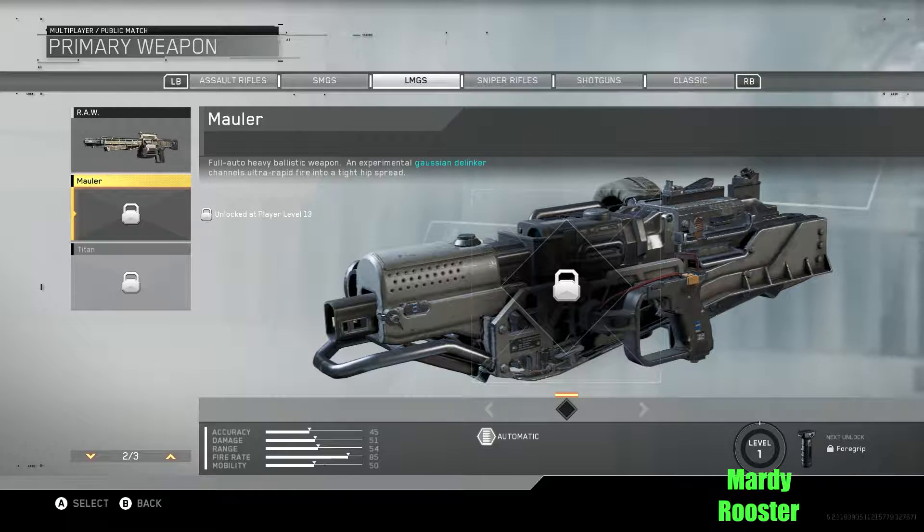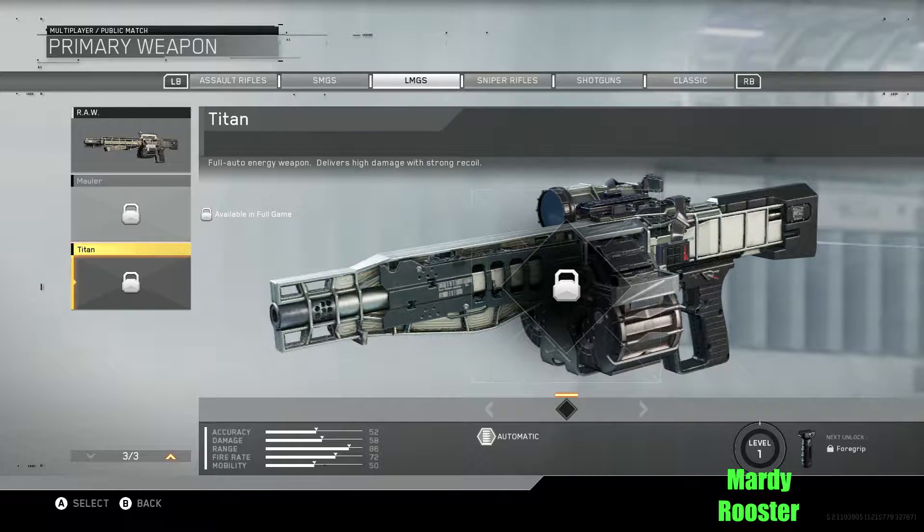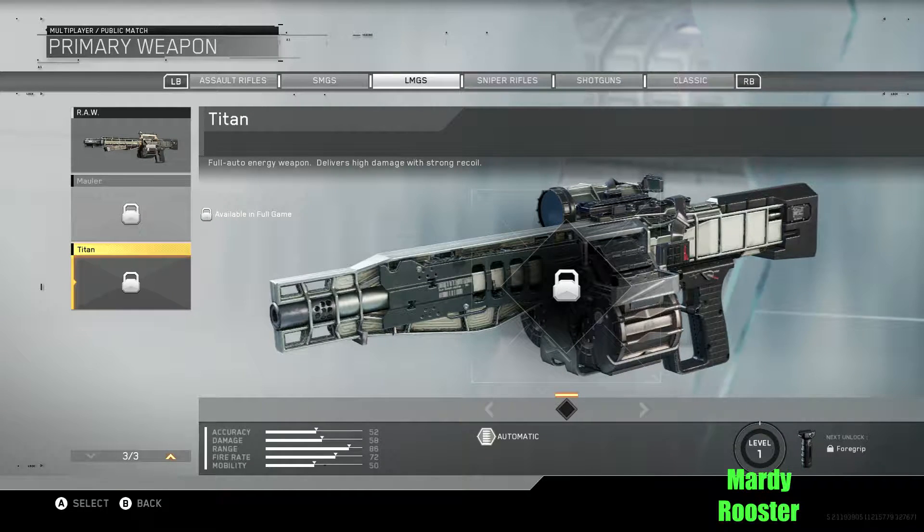Then you've got the Molar — this looks scary. Full auto heavy ballistic weapon. An experimental design channels ultra-rapid fire into a tight hip spread. So it's like the chainsaw, really good from the hip — though the chainsaw could only really be used from the hip anyway. Then you've got the Titan: full auto energy weapon, delivers high damage with strong recoil. Those weapons are more about skill — high damage but high recoil.